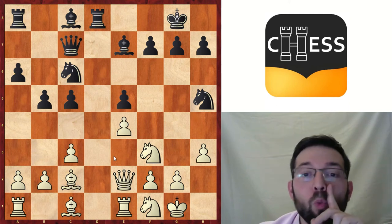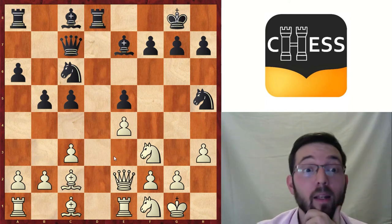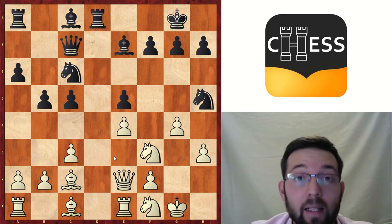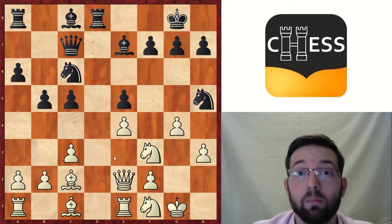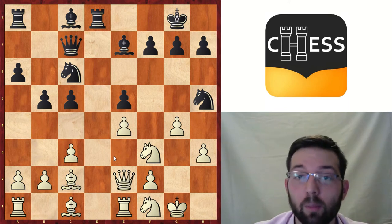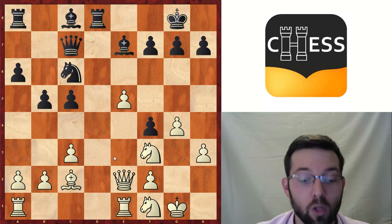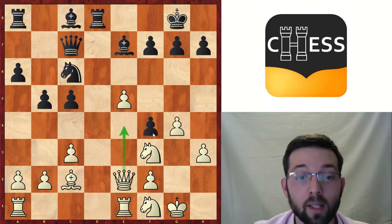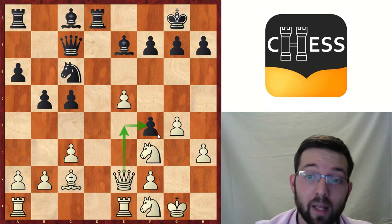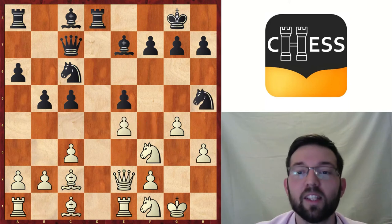I want to show you one idea I found — I was really surprised when checking this position with the computer and suddenly the computer says g4 is a very good move. Maybe you won't find these ideas so often, but it's very interesting to know this kind of move can exist. For example, after g4, Nf4, takes, takes, takes, and now e5, with the idea to play Qe4 and take the pawn on f4. White is much better. It's not a very intuitive idea, but it's working somehow.